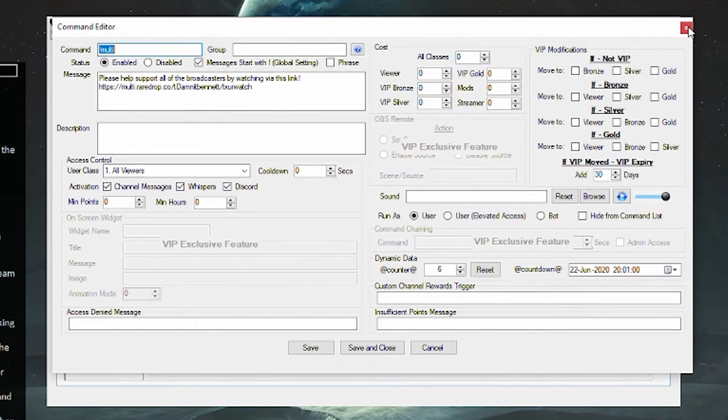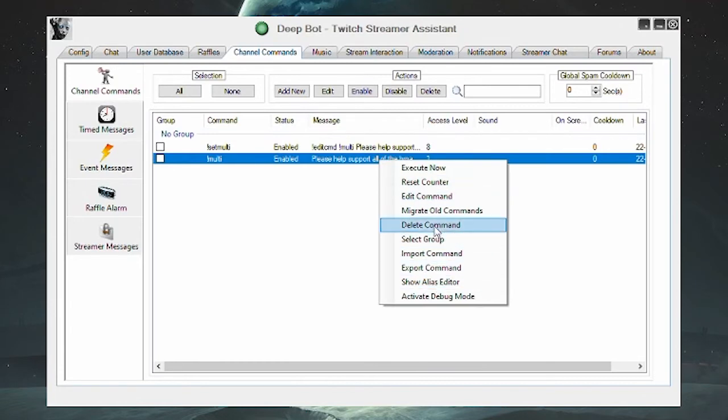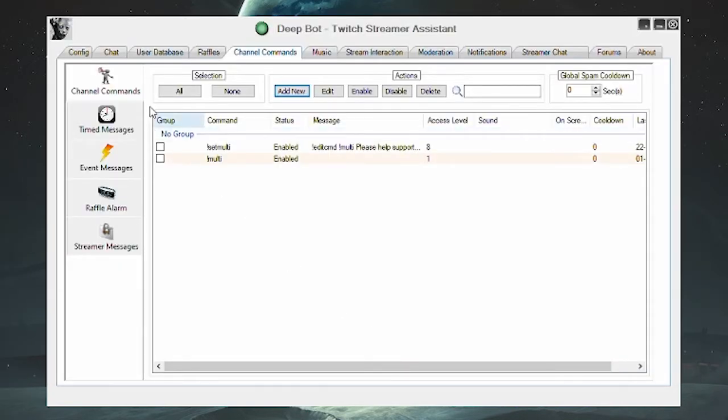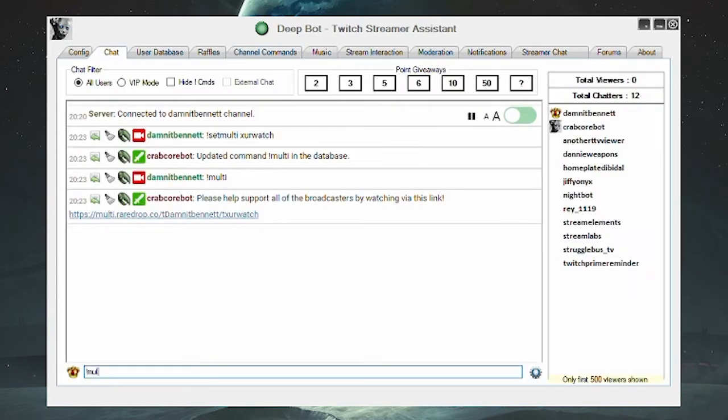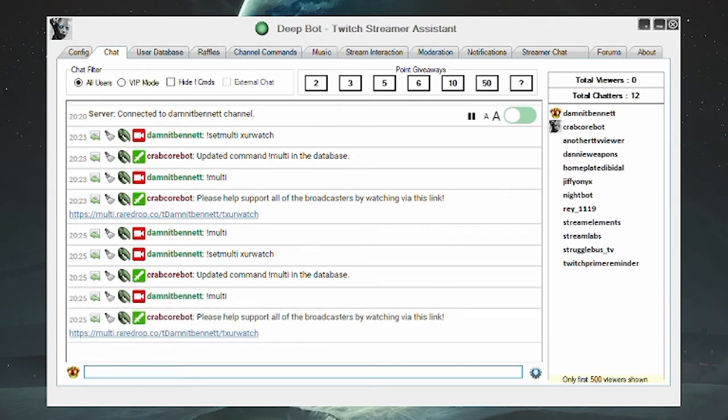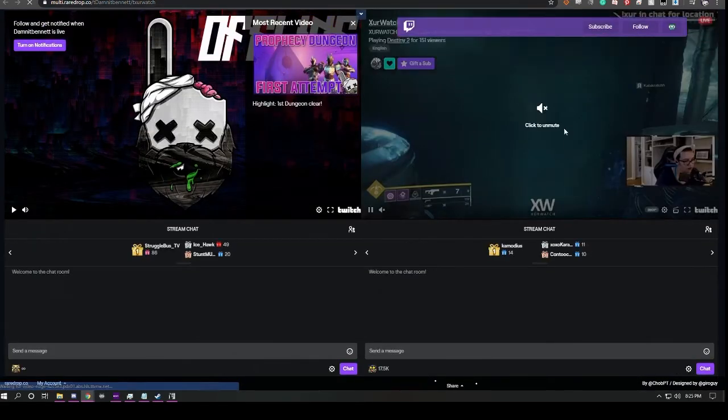We can delete the existing command and make a new one — we'll just call it 'multi' and not do anything else to it. If we go back to the chat screen and type 'multi,' nothing happens because there's no content set yet. But now go to 'set multi,' type 'zurwatch,' then hit 'multi' — there it is. This is really cool especially if you had an impromptu friend join your stream and you want to give them a shout out with a multi link, giving PC viewers a way to support both broadcasters.